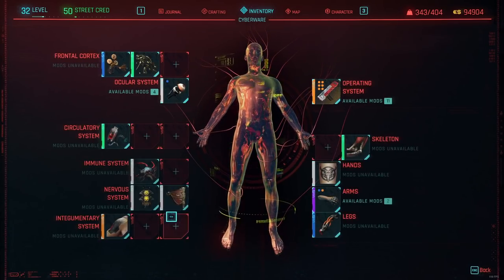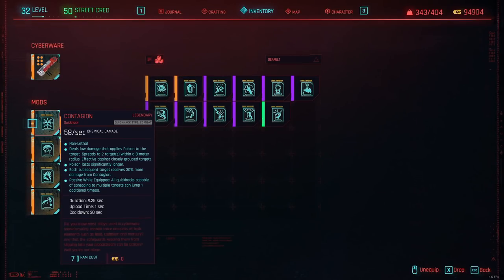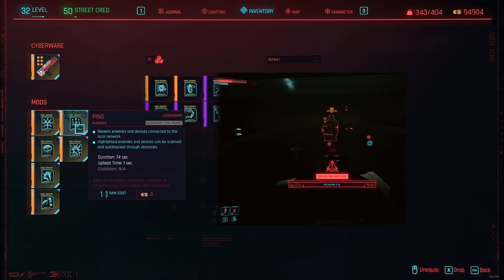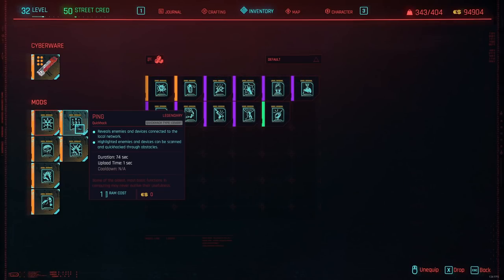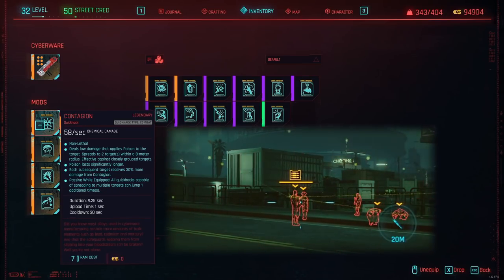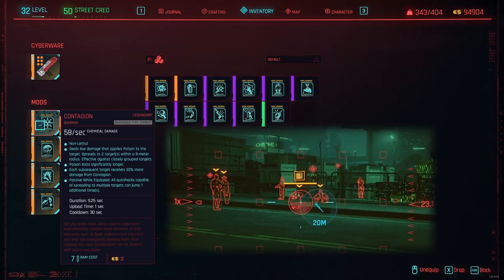For the hacks, you definitely want to have Ping and Contagion, as they are the most powerful hacks in this build. Ping makes it so you can get the locations of all enemies and attack them through walls and other obstacles — this is extremely overpowered, as it's not possible to be hit when hiding behind an obstacle while you can kill everyone safely. Contagion is overpowered damage and spreads to all enemies in the area. Contagion can also crit, which can one-shot people sometimes, as you can see in this footage.